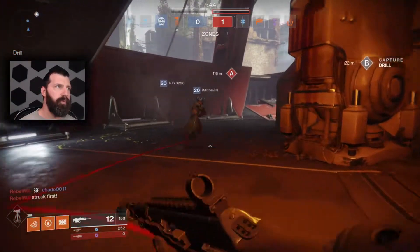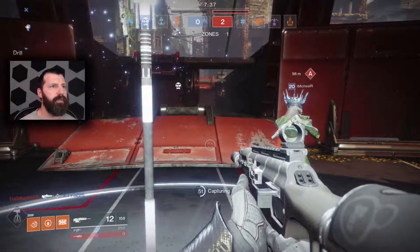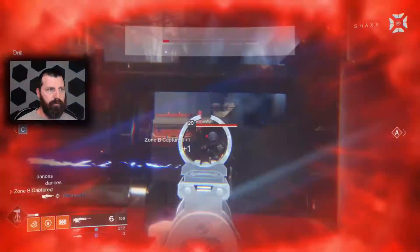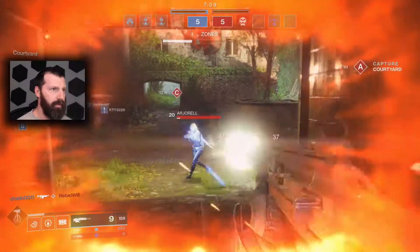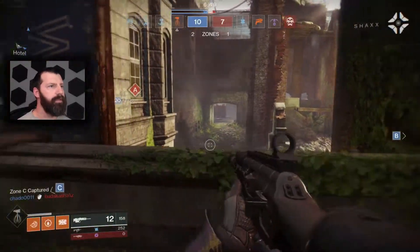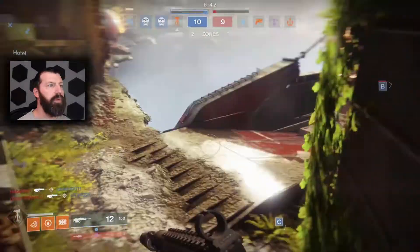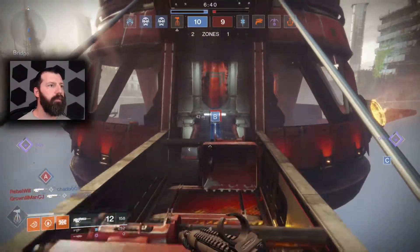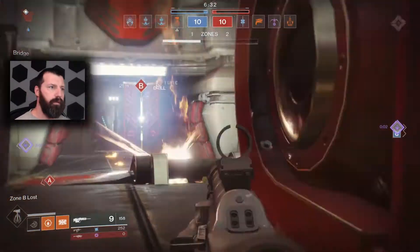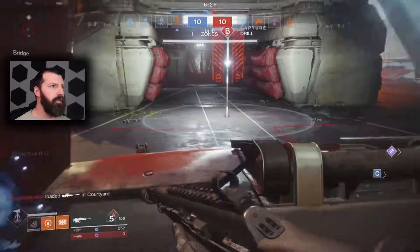Here we go, coming up on B. Feel like there might be some drama — but there's nobody here. Where's the other team? Oh, they're right there. This thing is so slow, oh my gosh. Hip fire — Risk Runner, yeah, that's about right. We got C and B, hopefully we can pick somebody off. They're probably spawning at B — yep, look at them over there.